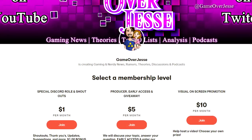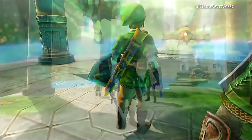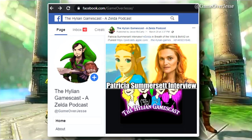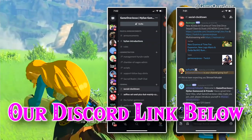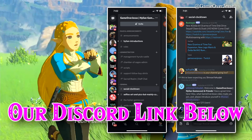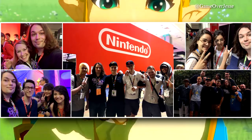And if you would like to help support us here on the GameOverJesse channel, please head over to Patreon.com/GameOverJesse, where a lot of amazing bonuses and perks can be found. We also have new GameOverJesse and Hylian Gamescast shirts available. You can join our Discord to talk to all of us whenever you would like. And if you buy a shirt, send us a picture — we will be more than happy to give you a shoutout and show off your picture at the end of our videos. And as always, thank you for watching.